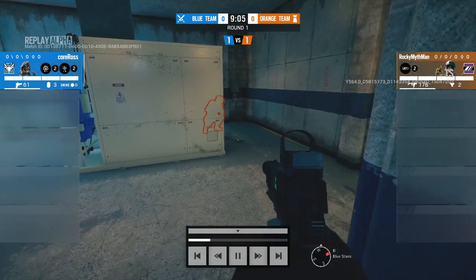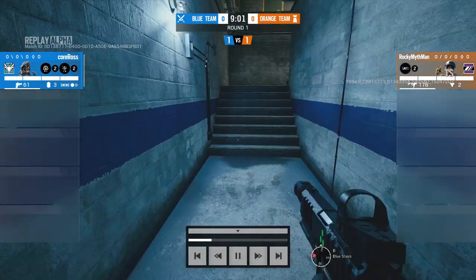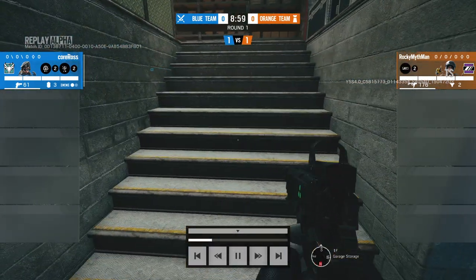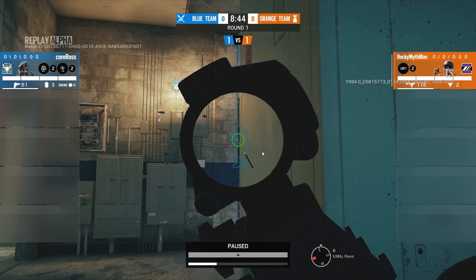As you can see, we have two bits of cover here, one on the left and one on the right. But the thing is, they're the wrong way round for the defender. If the attacker comes and positions himself on the stairs, Mira can see them. So it seems like a good position, right?